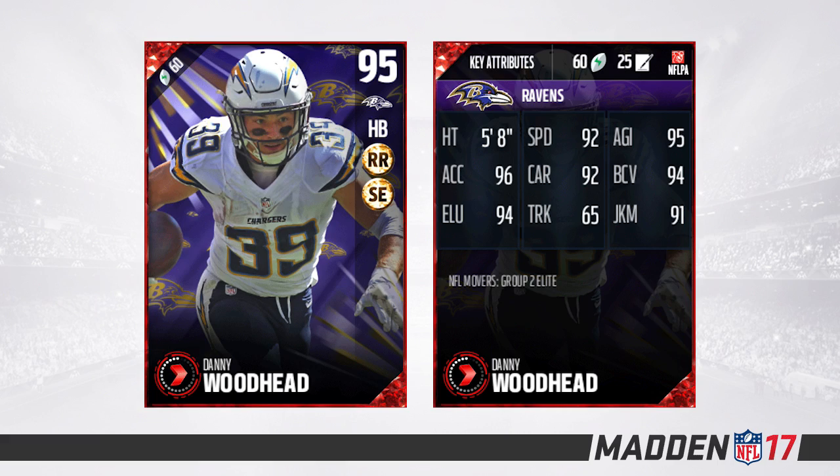Next we have a running back that is more of a receiver than a running back, to be completely honest — Danny Woodhead. He has the route runner and slot expert chemistries despite being a running back. 92 speed, 95 agility, 96 acceleration, 92 carrying, 94 ball carrier vision, 94 elusiveness, 91 juke moves. The obvious weakness is his size: he's 5'8" with 65 trucking. So this is definitely a guy you want to throw the ball to or even put out at wide receiver at times, and he will do a good job.